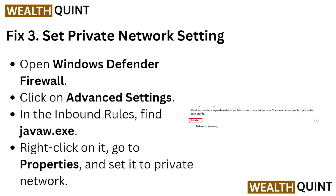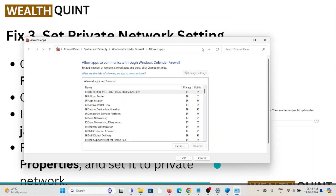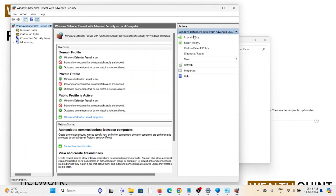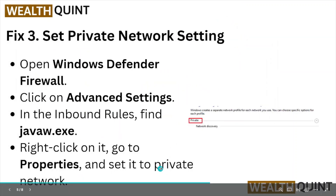Fix number three: set the private network settings. Open Windows Defender Firewall and click on Advanced Settings. In the Inbound Rules, find java.exe, right-click on it, go to Properties, and set it to the private network.